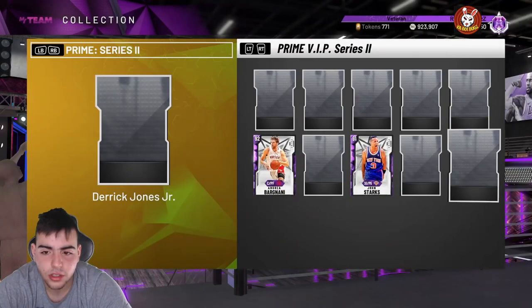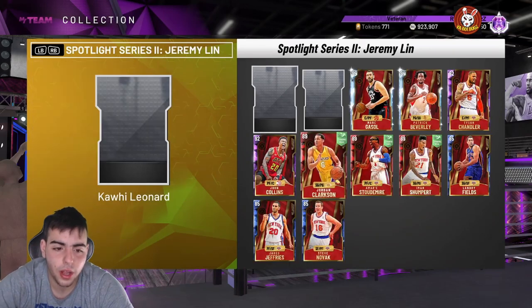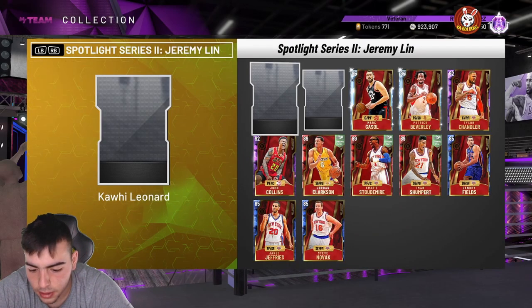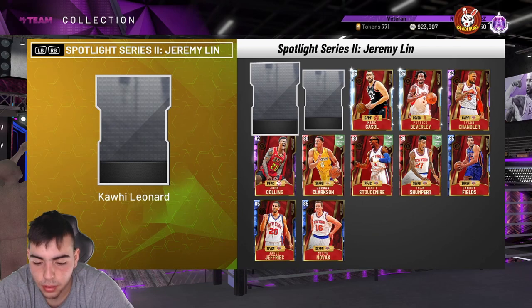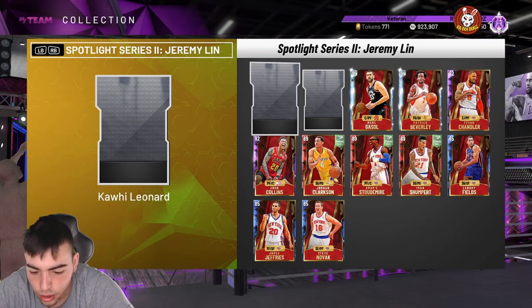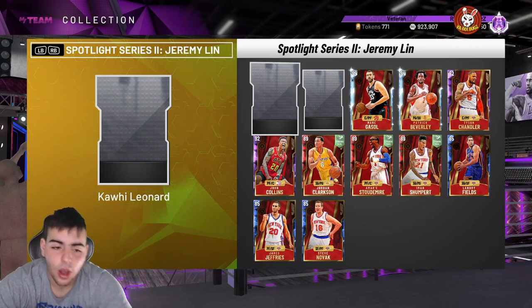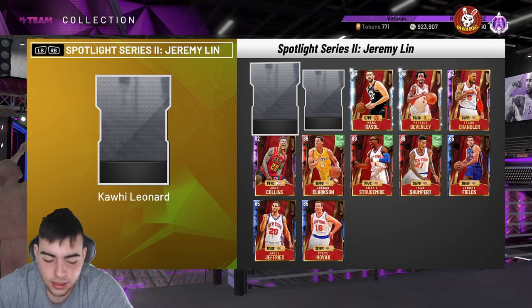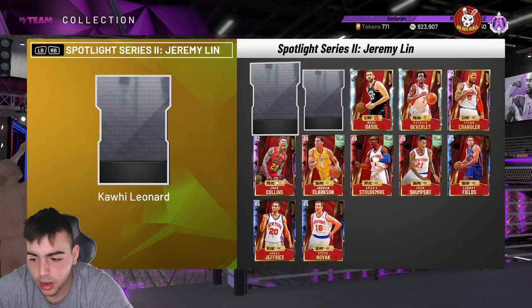It looks like we also have a Derrick Jones Jr. and a new Lance Stevenson. Lance Stevenson is probably gonna be an Amethyst — he's an Amethyst 92, so he's pretty solid. Derrick Jones Jr. is a Ruby, and he's probably gonna be really dope at dunking. Hope you guys enjoyed the video, stay tuned for more content — we're gonna have some content right when it actually drops. Stay tuned, have a good one, peace.